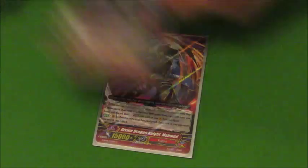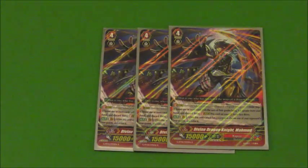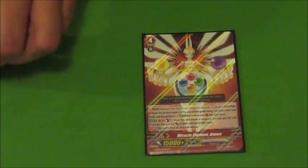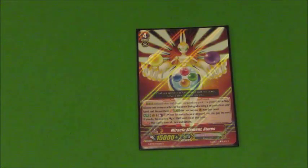Then we're going to run 2 Mamads. This is a good opening stride because you put pressure on your vanguard where your opponent can't let it hit or else you're going to get a free retire. And lastly we run 1 Atmos. The reason we run 1 Atmos is because he's a good finisher card — just being able to counterblast 1 for plus 10,000 lets him hit for numbers around 50,000 sometimes, which is really bad for your opponent if they don't have a perfect guard.